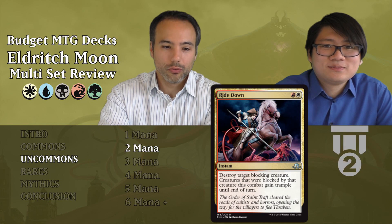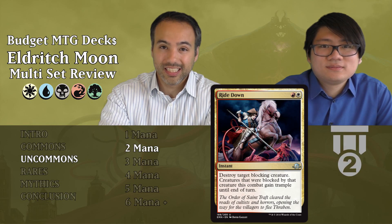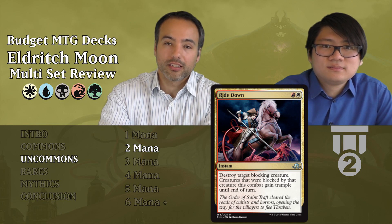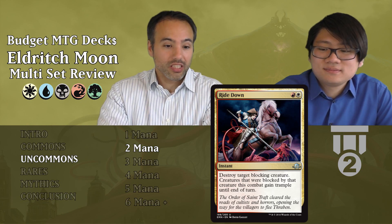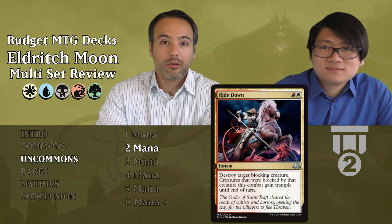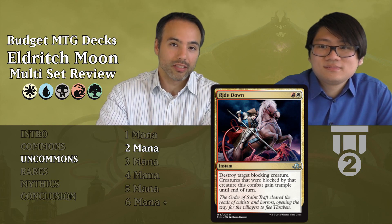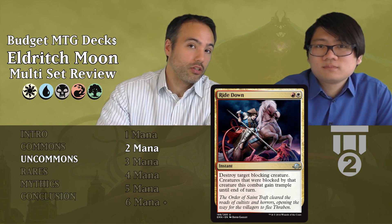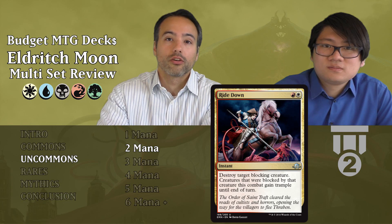Ride Down costs two mana — one red and one white — it's an instant. We get to destroy target blocking creature, and then creatures that were blocked by that creature gain trample until end of turn. This is really cool — it's a combat trick that functions as unconditional removal because the blocking creature dies, and the attacking creature's damage all goes through to the opponent's face. Very strong. Tier 2: if you're already in good red cards with a few white cards, this is an auto-include.